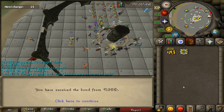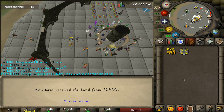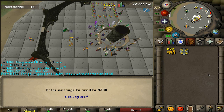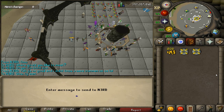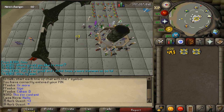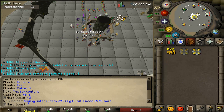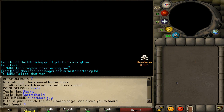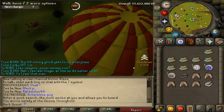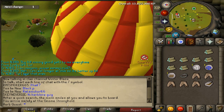Looks like we might have a donation. Coming in with a bond donation from N3rd D. Oh, is he giving me another one? Wow, he gave me two. Thanks, man — that's awesome. I'm going to use these right now, actually.